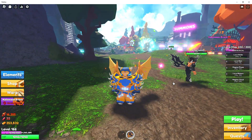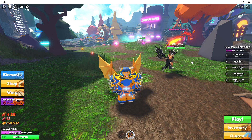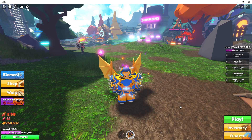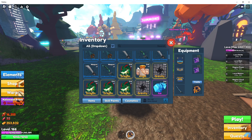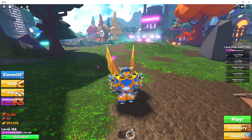Hello, welcome. Namron here. We are doing a short video on Lava, the current best legendary element that you can acquire. Out of all of the legendaries, we have Dragon, Angel, Gravity, and Lava.